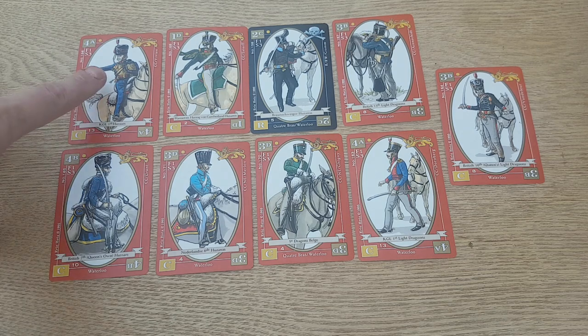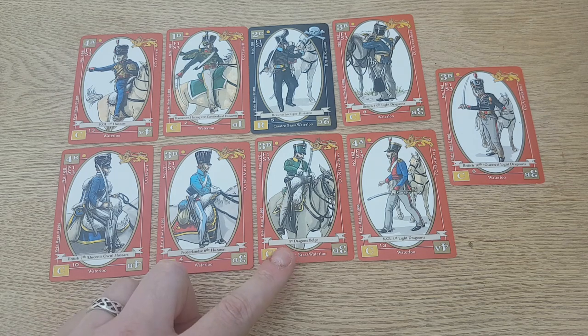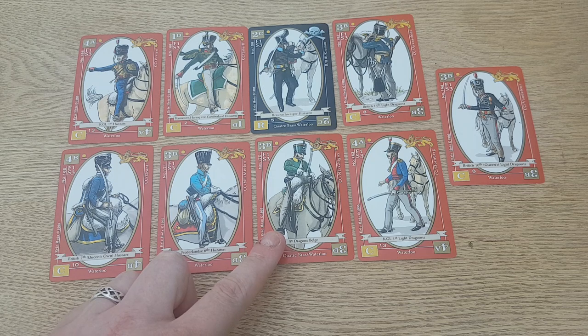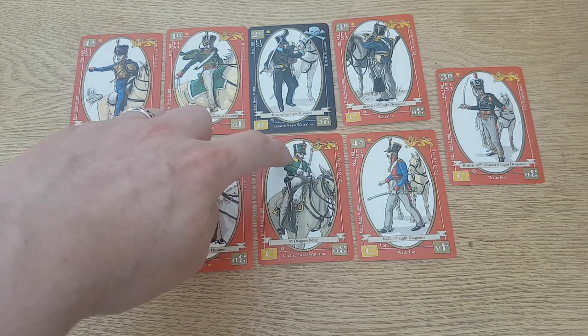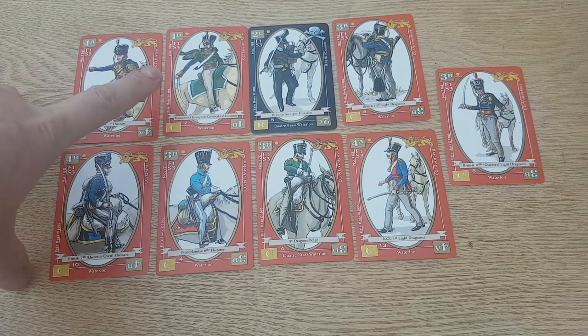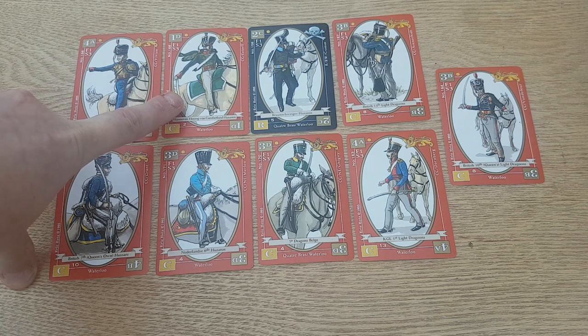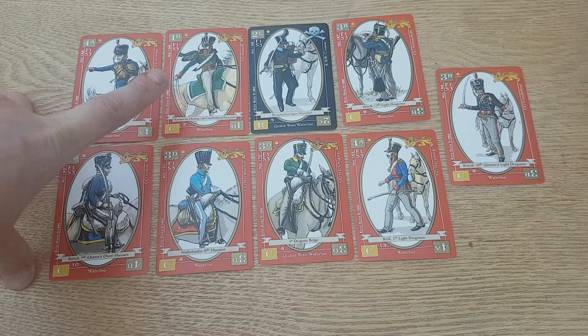For the KGL units I'm going to represent them with busbies, or hussars with shakos. If you wanted something slightly different you could use French spare chasseurs. The Cumberland Hussars — the Duke of Cumberland's Hussars — was actually a German unit in British service and a massive unit at Waterloo, I think seven to eight hundred men strong, which was quite large for a cavalry unit, though it wasn't particularly good.